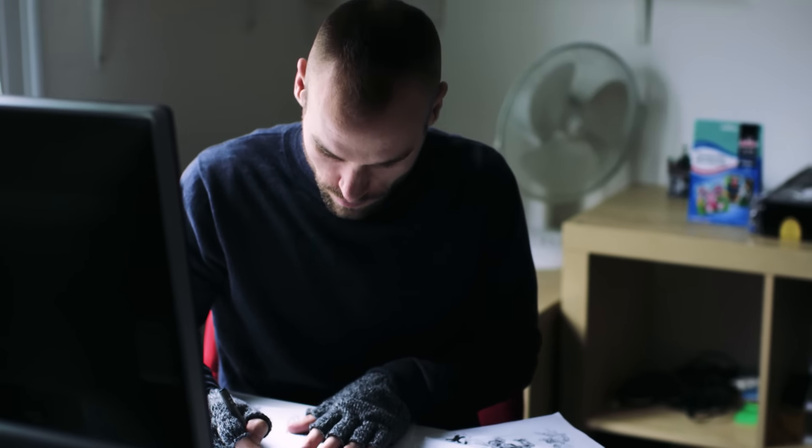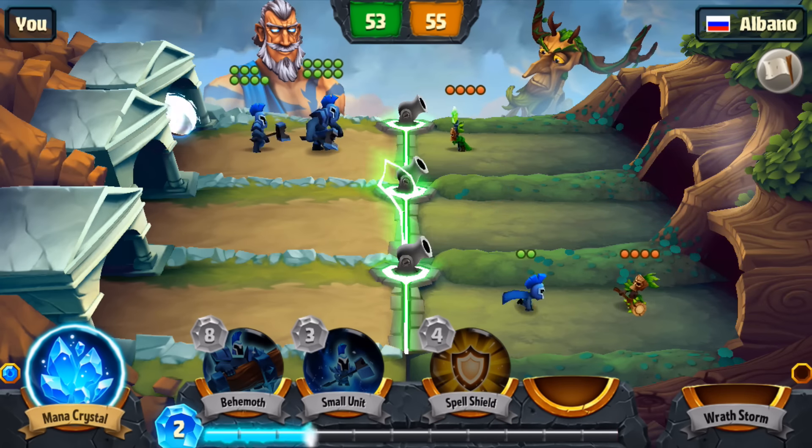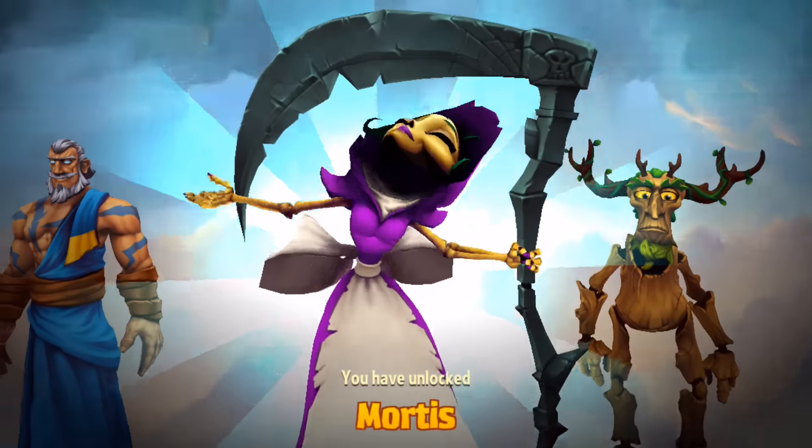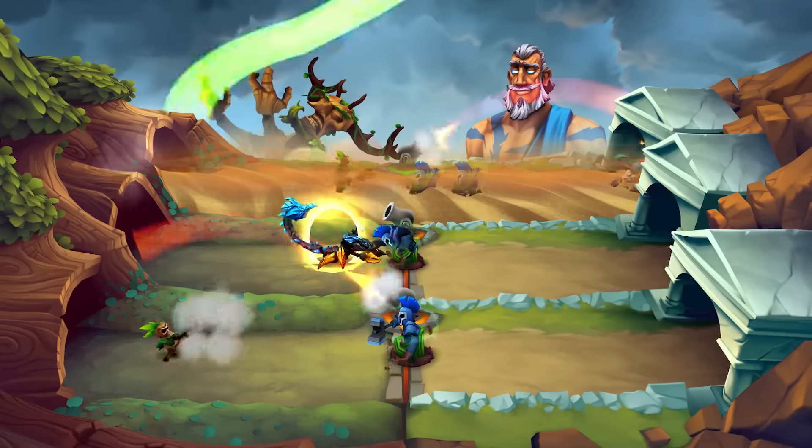Spellbinders is a game that throws a lot of action at the player, so readability was key to the visual design. This meant strict control of the colors and values, simple shapes and designs that make it easy to guess what the characters are about.